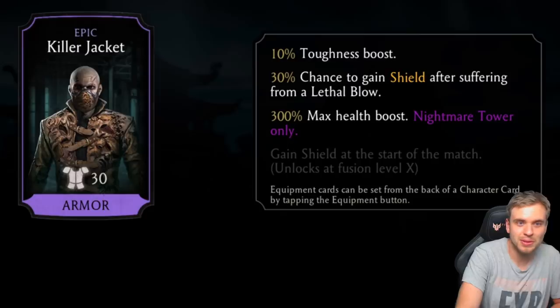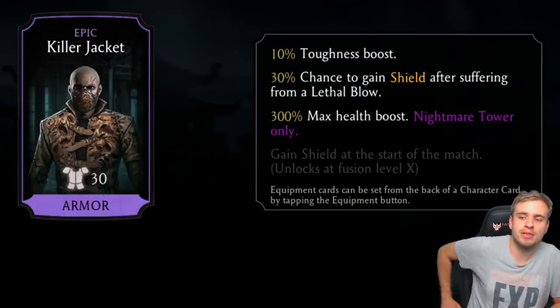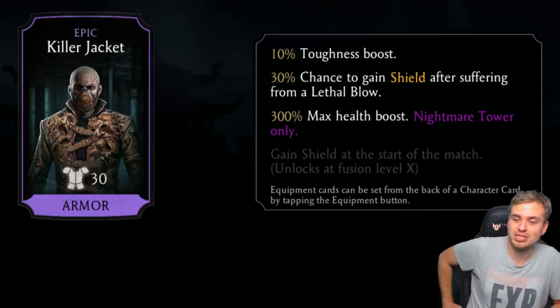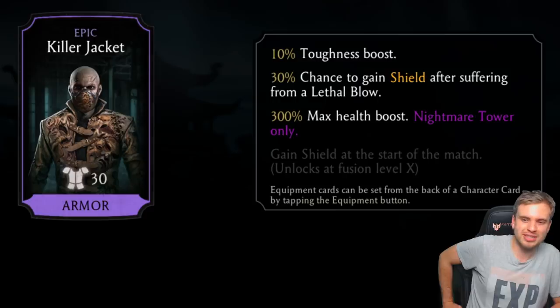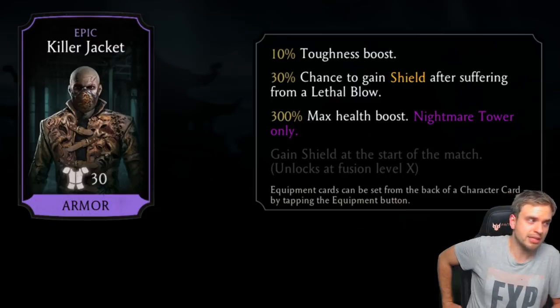Killer Jacket: 10% toughness boost. They definitely did something with recovery — recovery is now much more powerful, so gear with recovery can actually be useful. But toughness was always pretty useless, and only for characters with naturally very high toughness did it ever matter. Chance to gain shield after suffering a lethal blow — lethal blow is not that common in my opinion.